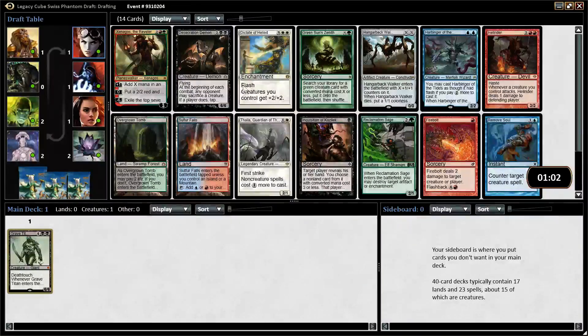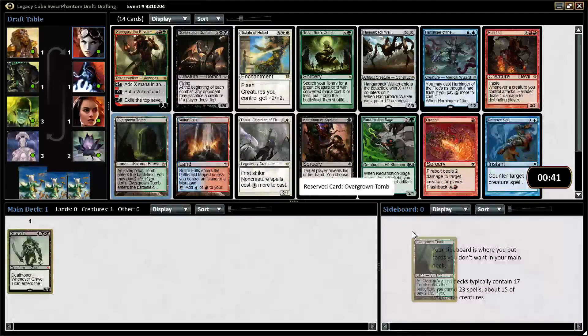Here, with even converted mana costs, I can't take Inquisition. I think I'll just take Overgrown Tomb over Hangarback Walker, maybe? Green Sun's Zenith has an odd mana cost because it's technically CMC 1. There's also a Xenagos here. Yeah, I'm just going to take Overgrown Tomb over the Hangarback Walker.